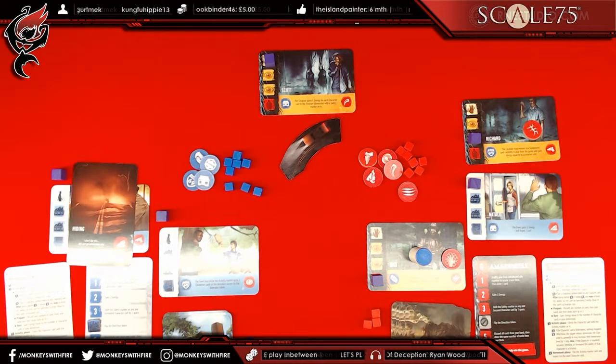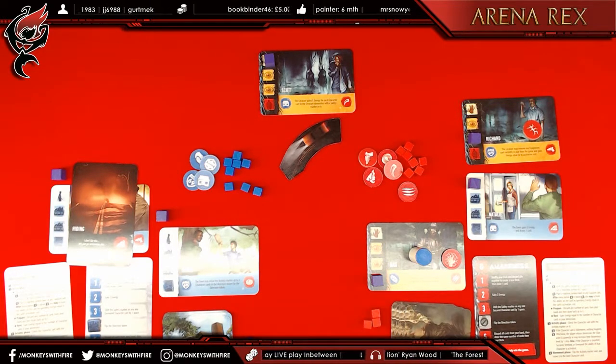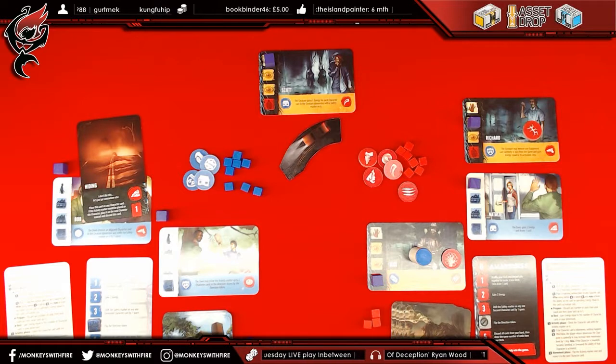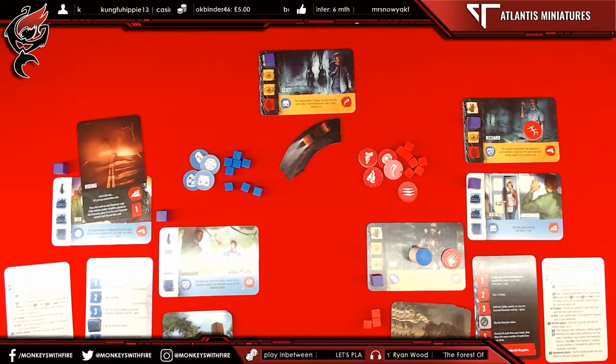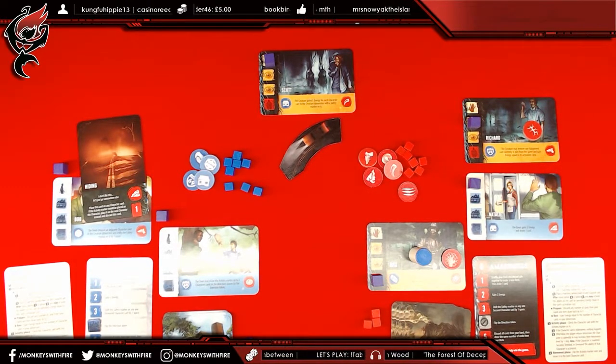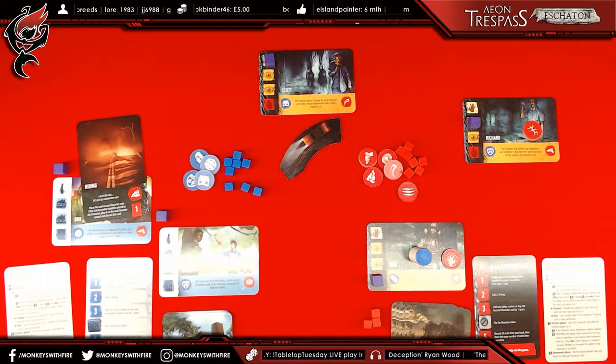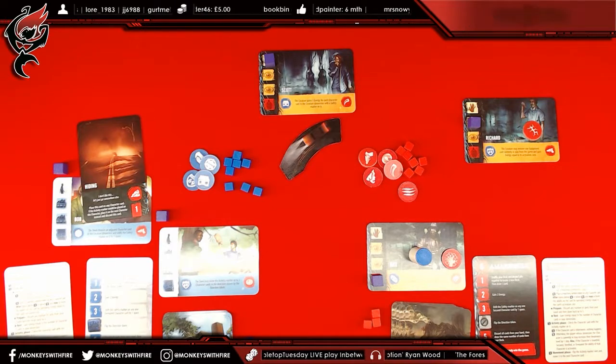How can I save Natalie? It doesn't matter — because we're actually on Max, it's too late. In the activity phase, you could spend five energy to boost your awareness, which you don't have. You then get to use Max's ability: creature may remove an adjacent character card from the game. And now we have a situation where there are only five characters left in the game — three are the creature, two are the town. The creature wins the game. Congratulations!